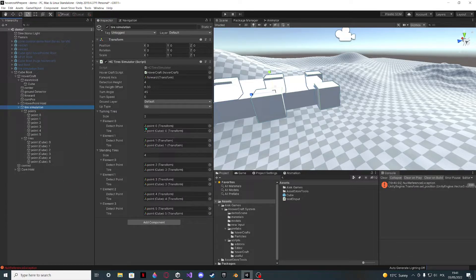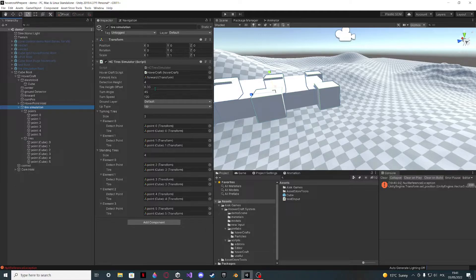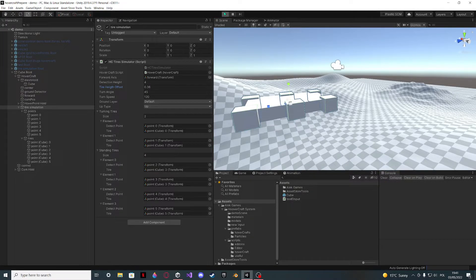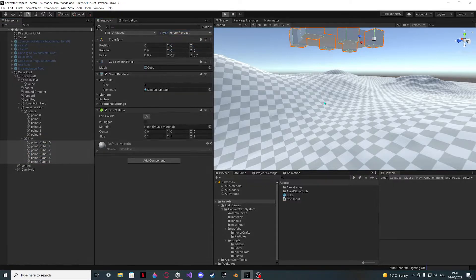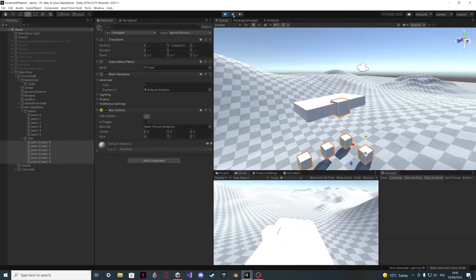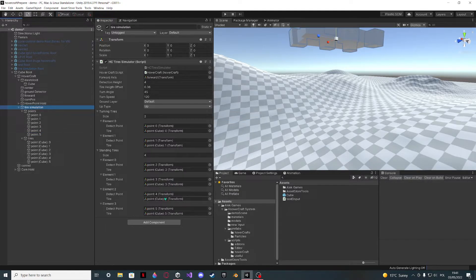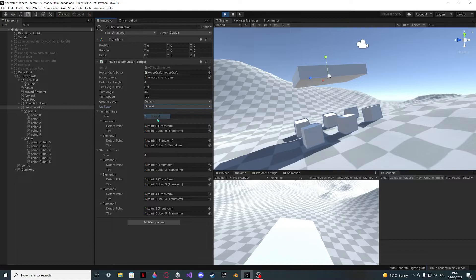The turn speed is the speed of turning — I'll set it to 120. The half offset is 0.35 so I'll offset it to about 36. I forgot to change the layers of the cubes — they have to be set to Ignore Raycast, otherwise there will be a weird effect. It's actually good that it happened so now you know. You can remove the box collider — it's totally useless here. I referenced the cube row not correctly — this is supposed to be 2. Now it should work.